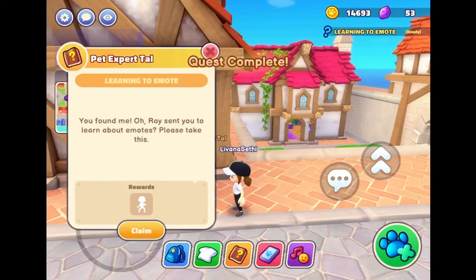Okay — 'Oh, you found me! We sent you to learn about emotes, please take this.' Let's claim that. Give it to me, I want to see the new emote! I think for the first task we just have to meet the bed expert.